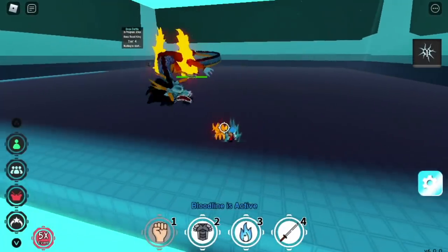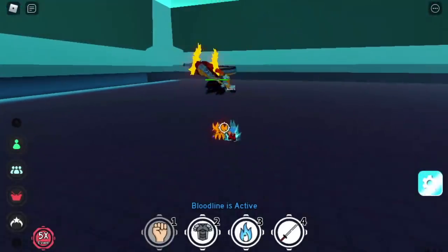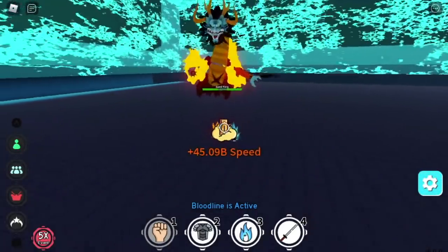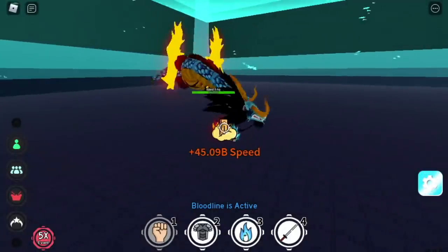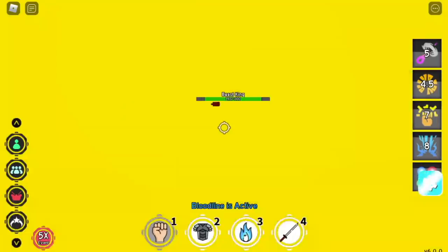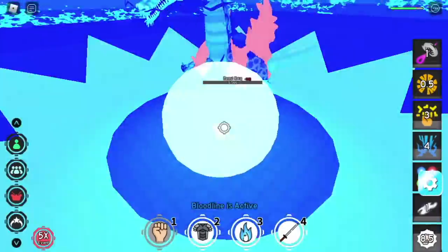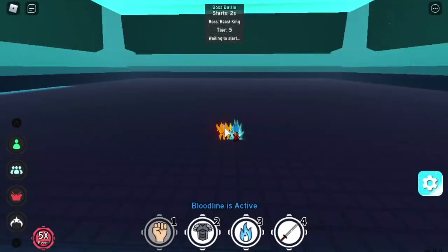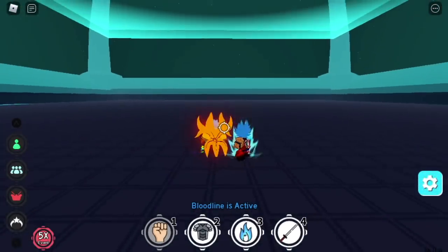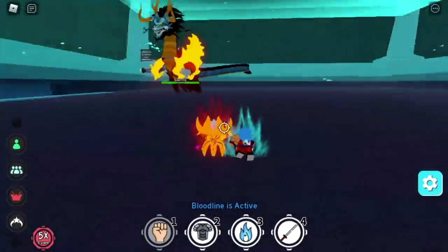Dimension 3 boss — Kaido. Try to dodge the first attack, the lightning, because before you even kill it, you might die. It's okay to tank the laser, but the lightning is harder. Tier 5 done. Take note — we still have the Red Aura activated.